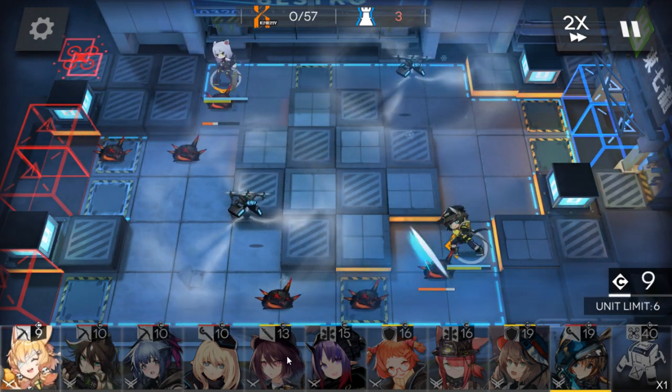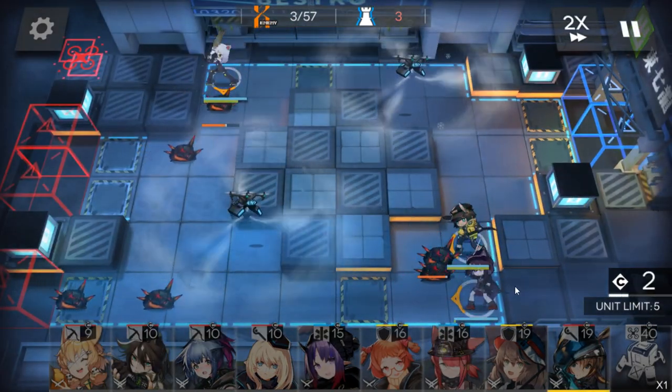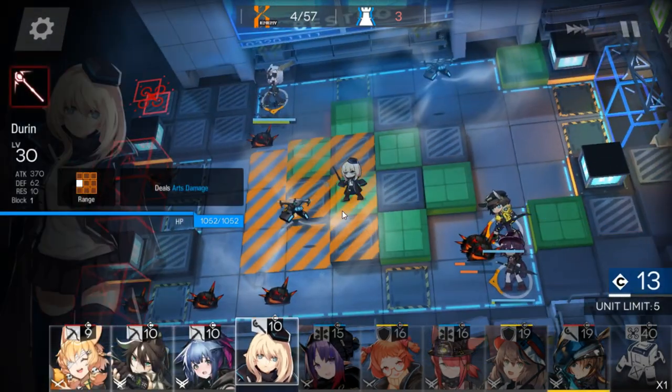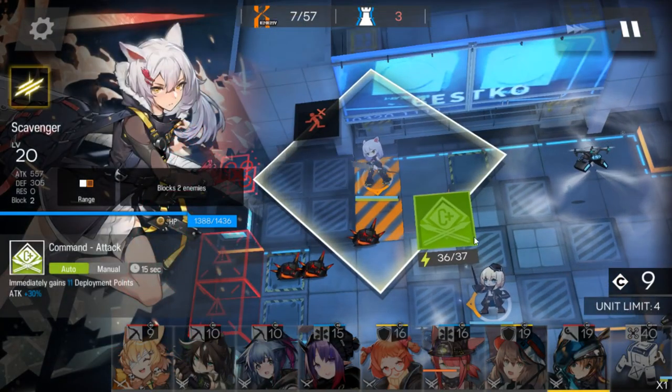Wait for deployment points and deploy Melanfa here. Then Durin here to kill that frost — activate the skill.